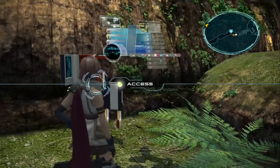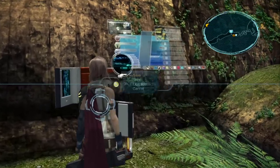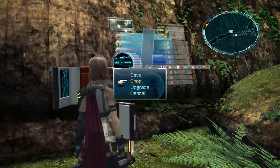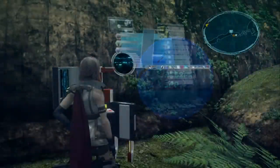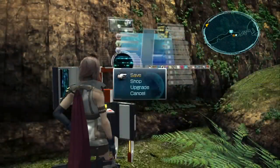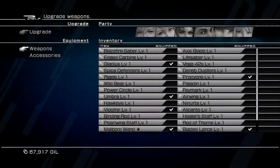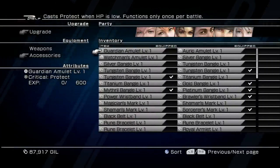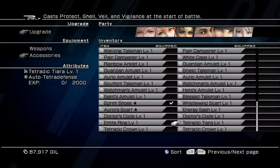We're going to start with the Tetradic Terra because it's a whole lot easier. First, go to a save point, then go to Upgrade, then Upgrade Accessories, and find the Tetradic Terra.